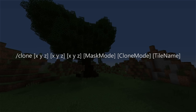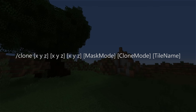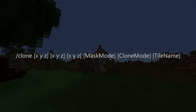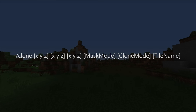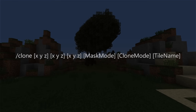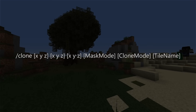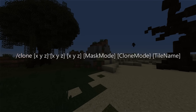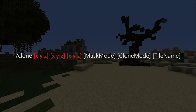With all of that out of the way, we can move on to a much more powerful command, which is clone. As the name implies, this one allows you to clone builds, or parts of builds, from one area to another. If you tweak the parameters a little bit, you can even copy over only the specific parts you may want, or even simply move the original build to a different location. This one looks a little bit more intimidating with so many parameters, but if you break it down the same way we did with the setblock command, it's just as easy. The first part initiates the command, and the following nine parameters are all just to set three different sets of coordinates, the same way we did with the setblock command.